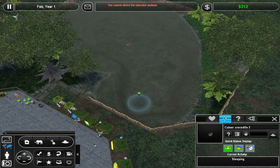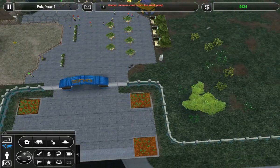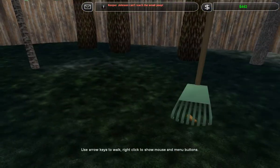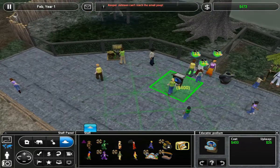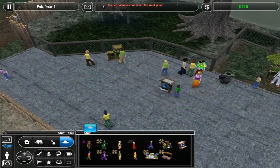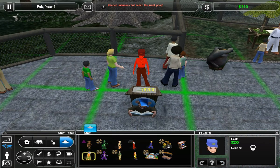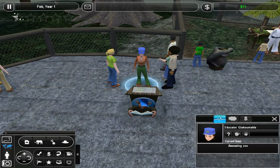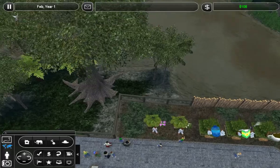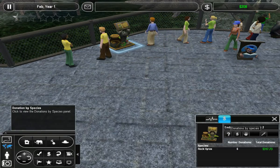Now our Cuban crocodiles seem to be doing well. I'm pretty sure we only had two. And what we're going to do is make this episode about 20 minutes and get at least one more enclosure set up for our zoo before we end the episode. So now let's go ahead and put the podium right there. Once we get 200 more dollars, I'm going to go ahead and hire ourselves an educator. Here we go. She'll come over to the educator podium and begin speaking about our Cuban crocodiles, which in turn will make guests actually donate more money to our animals.